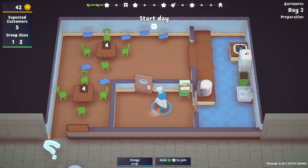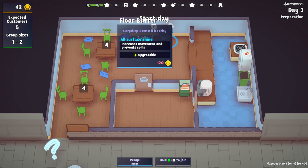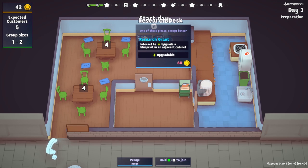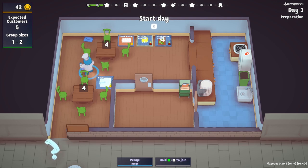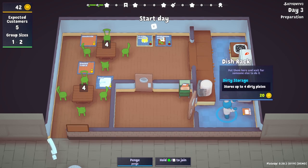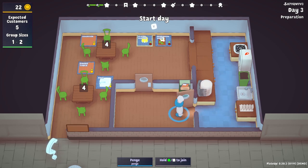So the previous blueprints we had now vanish. We have to be quite careful about which ones we actually go for. A floor buffer — we can't afford one of those. A research desk — we can't afford one of those either. All surface shine. A dish rack stores up to four dirty plates — that could be quite handy! A sink, another cooker thing would be ideal. How about we grab ourselves a dish rack? So if we buy that and put that there, now we can store some dirty dishes next to the sink so we don't have to clean them immediately.